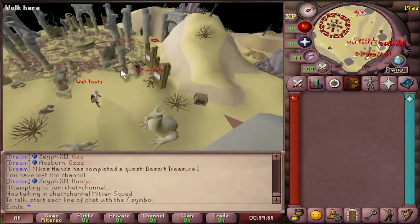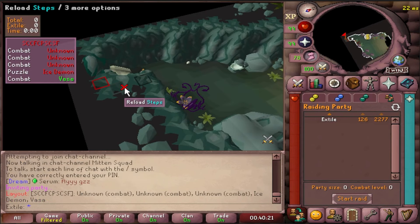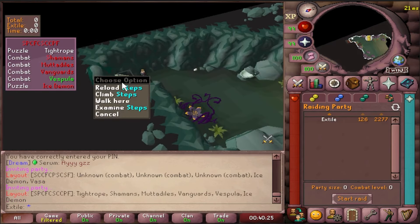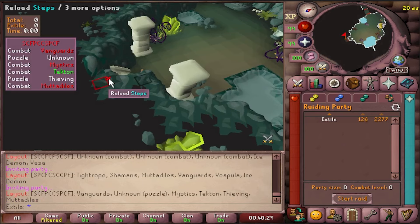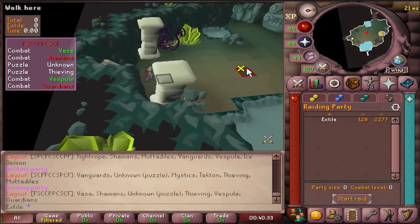This is where you'll decide what scaling to make the raid and if it's a challenge mode or not. When you head in, the Runelite COX plugin will give you a layout of the raid on the screen. Right click the stairs and hit reload until you have something that you like. For learners, people usually recommend to do only Mutadials and Tecton as your big bosses of the raid, but you can do whatever works for you and your group.